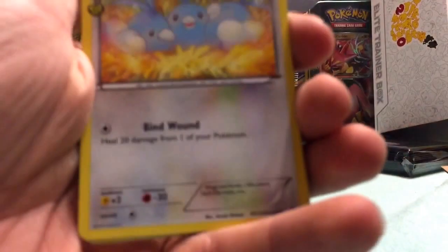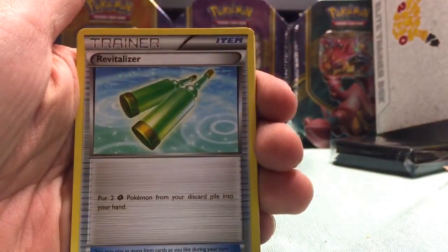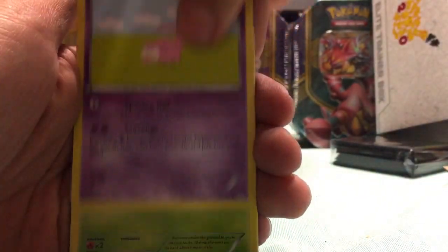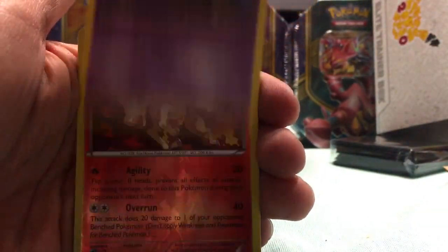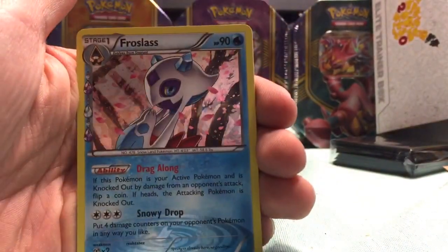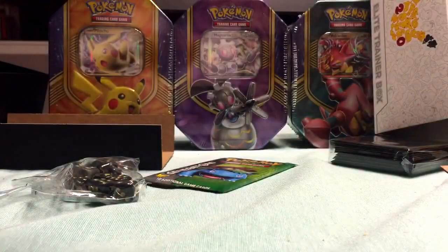All right, got a Swirlix, Pokemon Fan Club, Revitalizer, Slowpoke, Paris, Rhyhorn, Zubat, reverse foil Rapidash, Froslass, and a regular rare Snorlax.